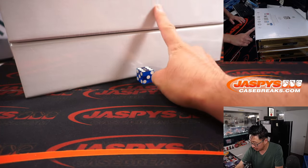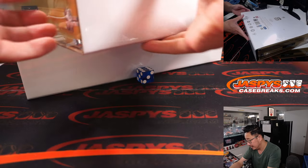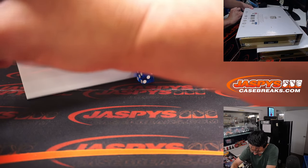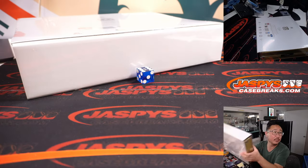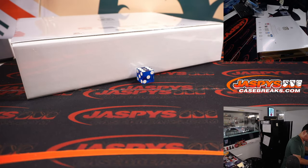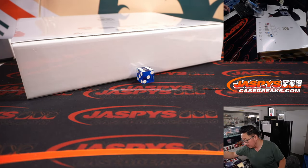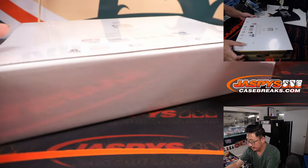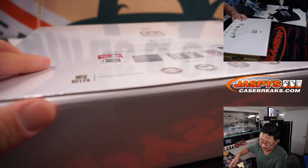We rolled a 6, so that's the bottom box. We'll save the other one for next time. All right, now let's pop this open. Let's see what we got inside.